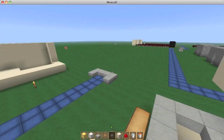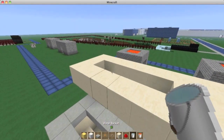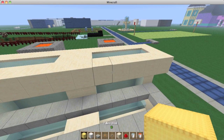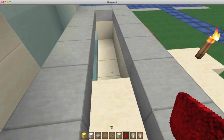This is the contraption - I'll show you how to build it over here. I kind of broke it down a little bit but I can quickly show you how it works. We're going to put water in these top slots right here, and then we're going to take the redstone and put it here.